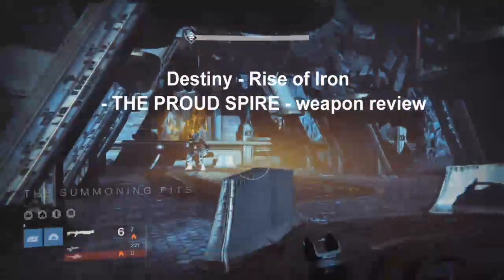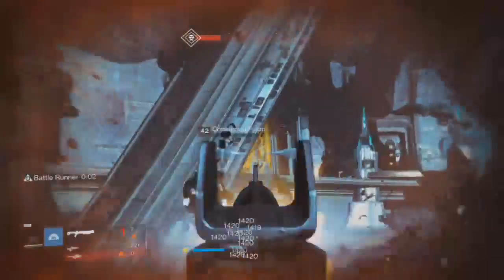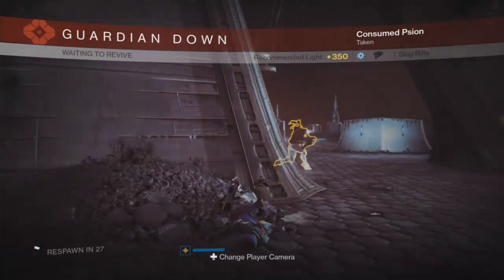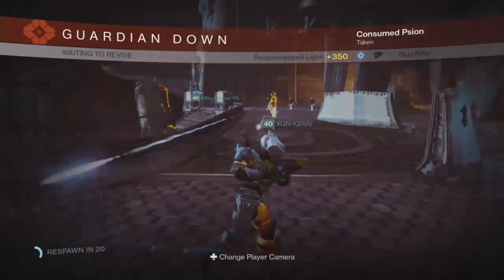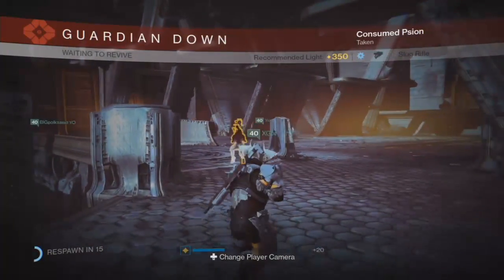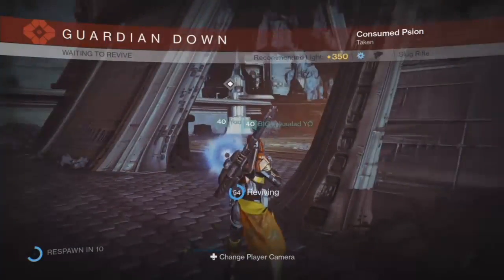Destiny Rise of Iron — the Proud Spire weapon review. The Proud Spire is the shotgun from Iron Banner: Rise of Iron. It ended already, but I still have the weapon. In the lore description it says it's forged in honor for Silimar, who let his mighty speak for themselves. I'd say this guy's the running gunner — it goes crazy.